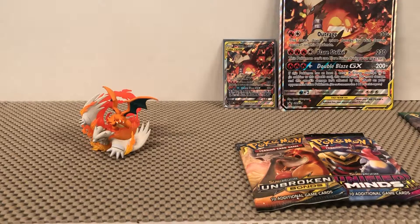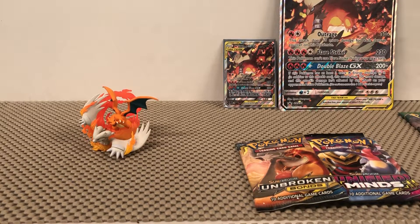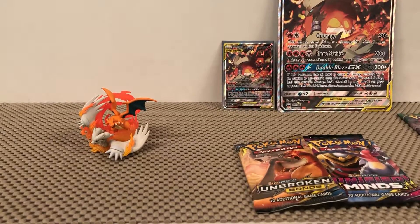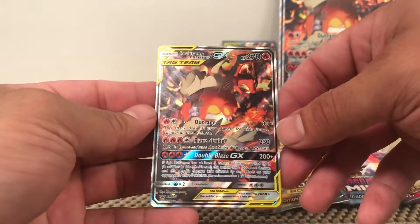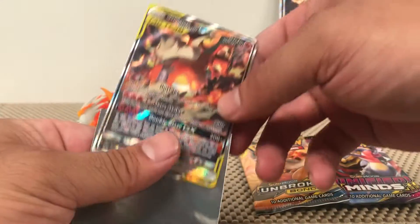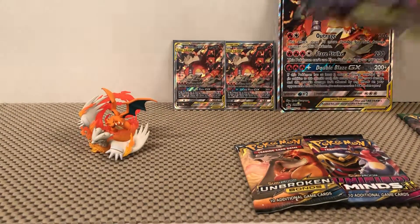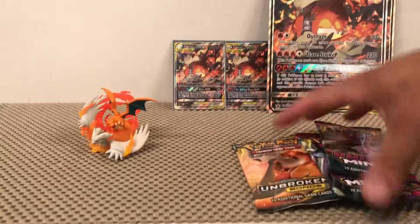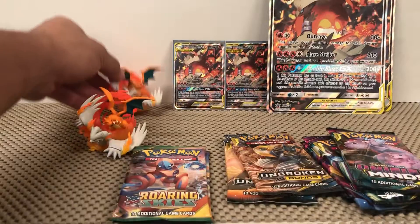I'm gonna go ahead and open up the other one too, might as well. Here's the other card — these actually were the two better-centered cut ones. There were two more boxes with Reshazard cards that weren't really up to par, so I figured the ones with a better cut were worth it. Two more Unified Minds, one more Unbroken Bonds, and one more Roaring Skies. Another code card for you, second figurine.